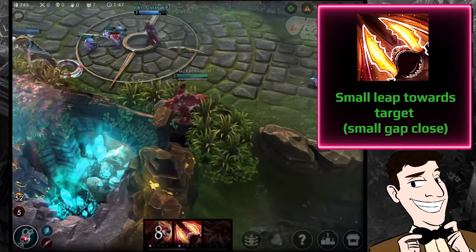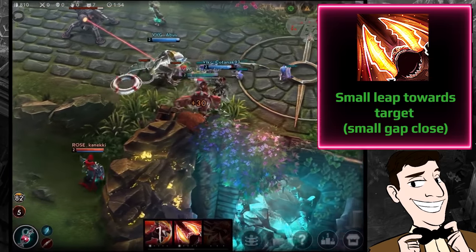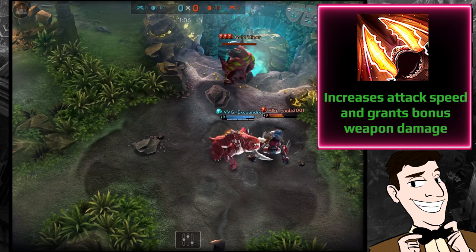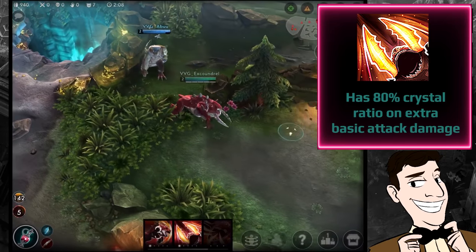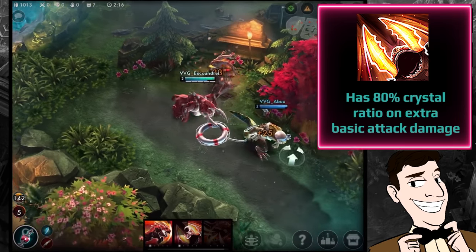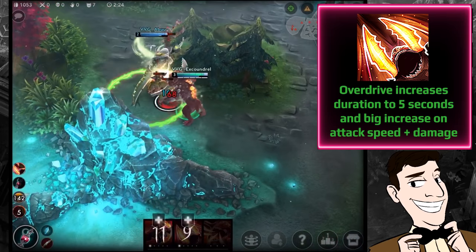His B ability is called Hangry — and it's a small gap-closing ability just within basic attack range. When you use it you deal a little damage on impact, then get a buff for four seconds that significantly increases attack speed and grants bonus weapon damage, which synergizes nicely with a weapon power build. It also has an 80% crystal ratio on the attack damage bonus, so with a crystal build you get crystal damage on basic attacks too.